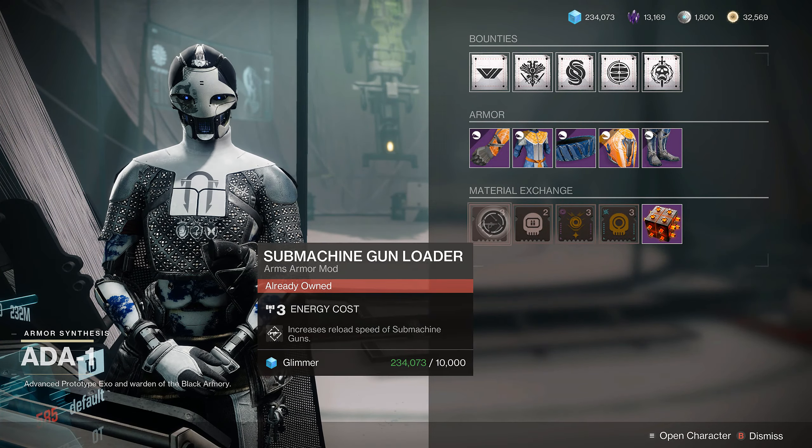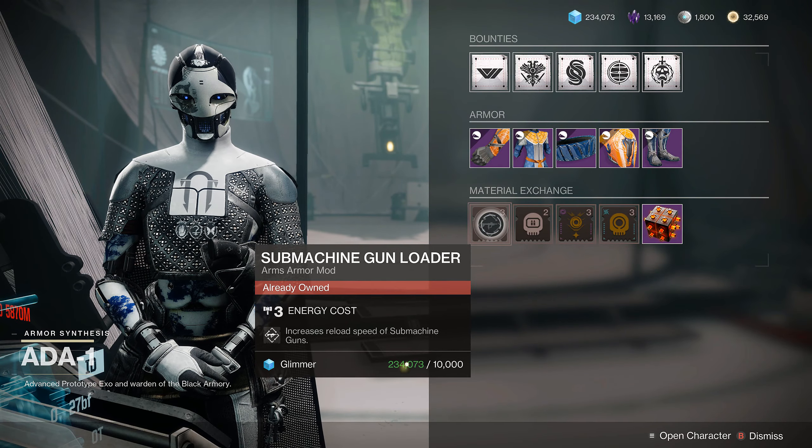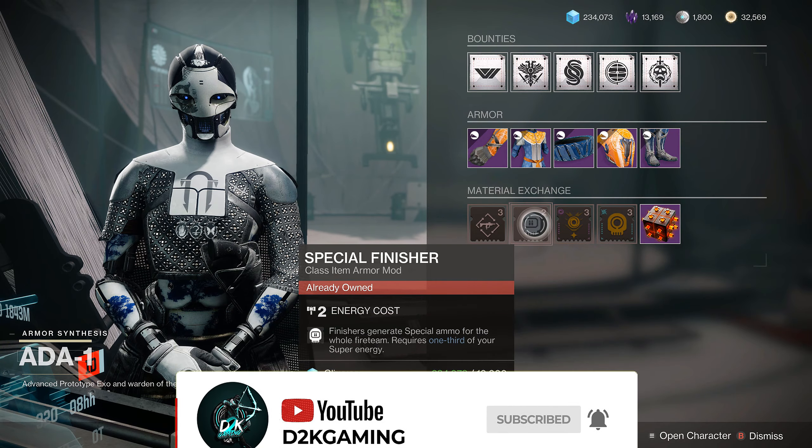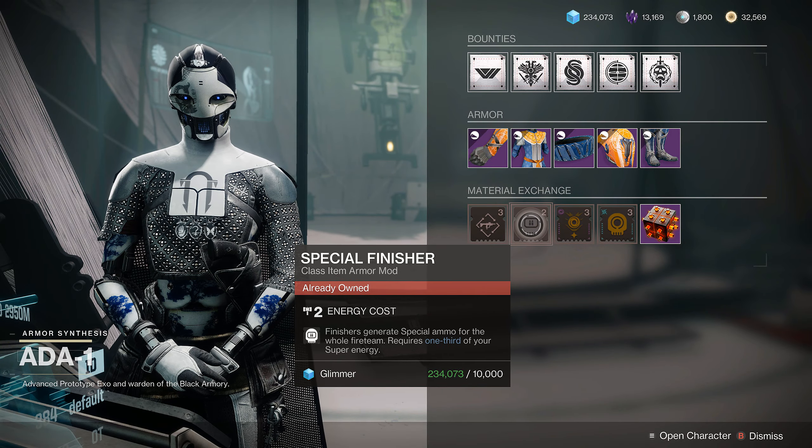First off, it's probably the weakest one but you should definitely have it just in case: Submachine Gun Loader. And then you got Special Finisher — that's obvious, you need that for Arbalist or any type of thing for high-level stuff.